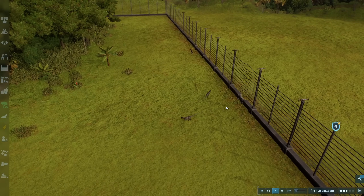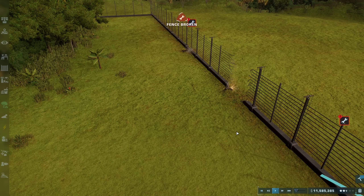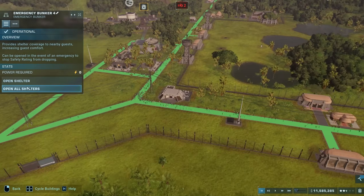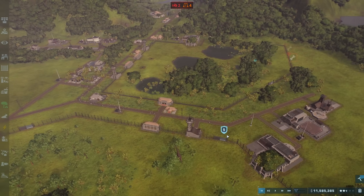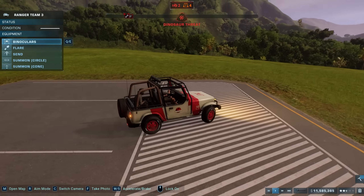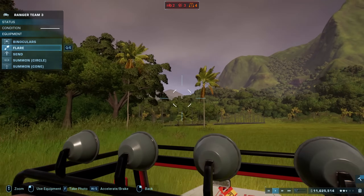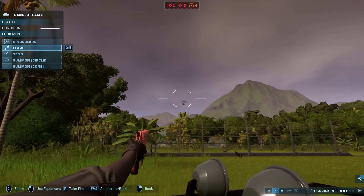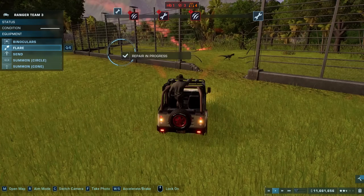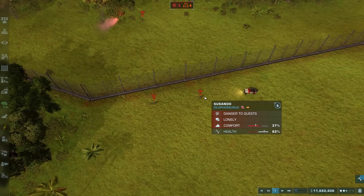These guys are having a go at the fence — let's get Ranger team three over here quickly. Oh no, here we go. Pausing the game. Let's open all shelters; I think the guests will be okay. We really need these heavy fences over here. I'm just going to drive this one because we need to close that fence as soon as possible. Let's shoot a flare in to try and distract them. They're already running out. Oh yeah, I think we got there just in time — except there's two out here.